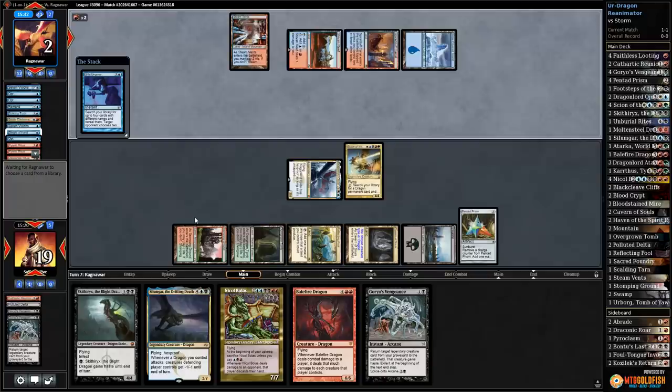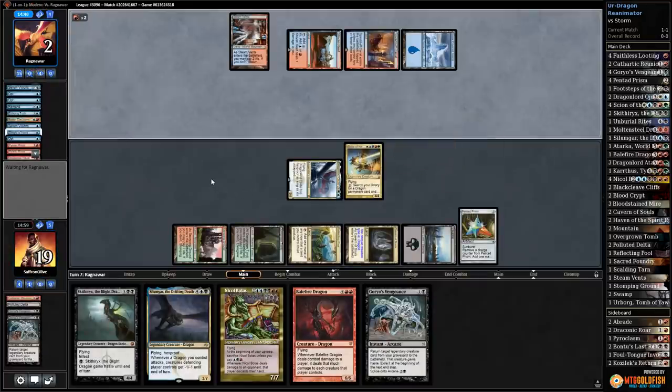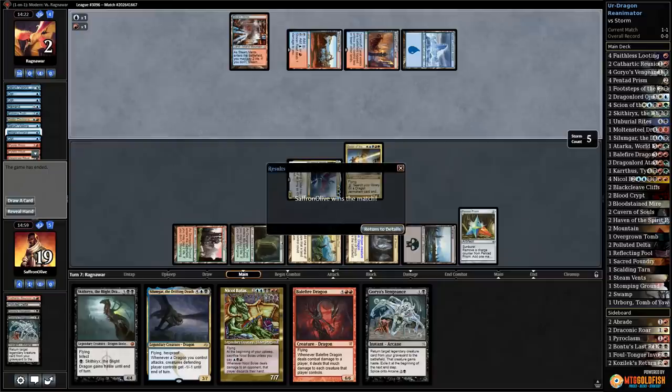They only have three mana — maybe we're still good. We can mill the rituals and opponent should have a hard time Past in Flamesing. Opponent has Manamorphose — opponent's going to need to run good from here. They already played their land, at three mana — I don't think they can do it even with ritual, ritual. Despite a little sloppiness, Urdragon Reanimator takes down Storm! We did it!